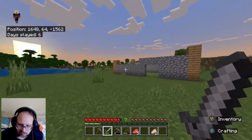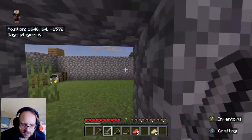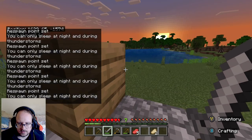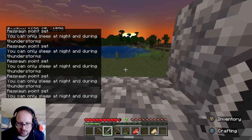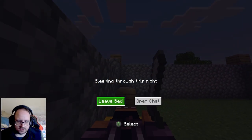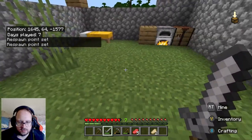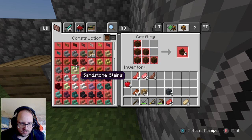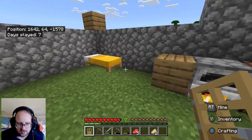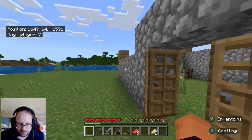Guys, this is our house so far — it's incomplete as you can probably see, but we're on our way. Let's go to bed and do this in the morning. We've got a whole farming area growing. Hopefully today we can get more done without creepers showing up. Actually, why is there no door? The last thing I want is a creeper to blow me up. There we go, at least somewhat safe now.